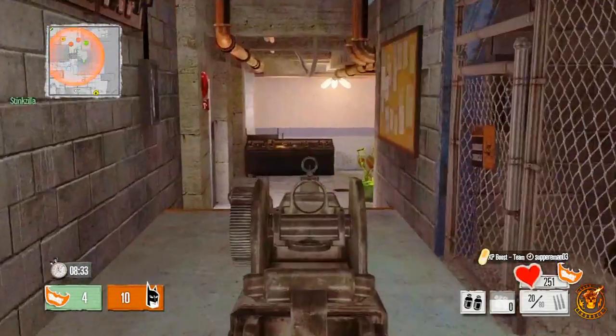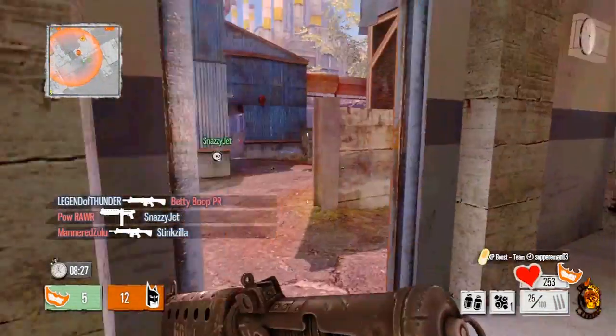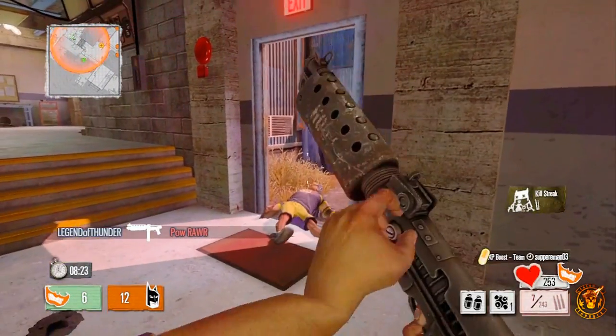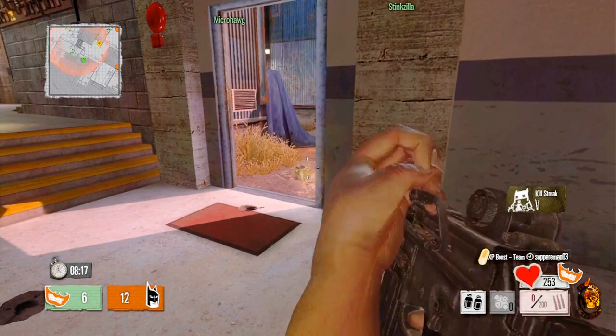Hey guys, what is going on — it's Thunder, welcome back to Gotham Impostors. Just doing some work playing for the Joker's team, slaying some bad beasts. I switch over to my Gatekeeper, spray this guy right down. I'm rolling with the Gatekeeper and the Dawn Patrol, using Penetrator ammo on both weapons.